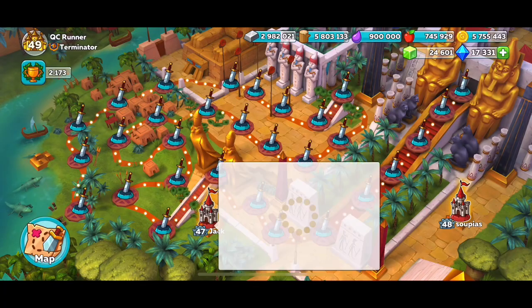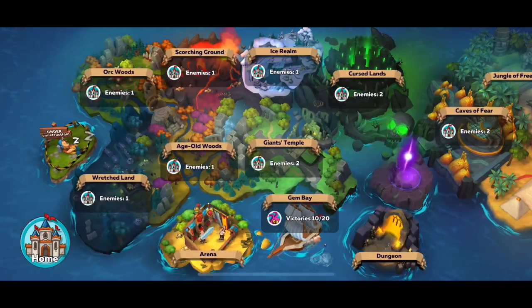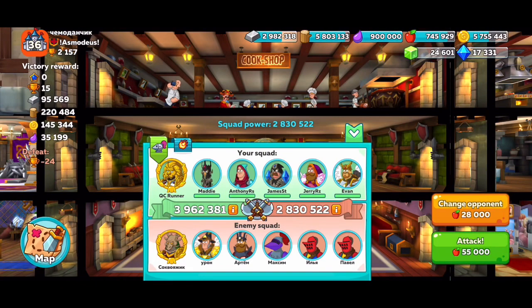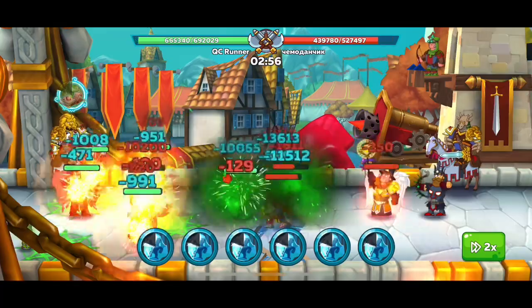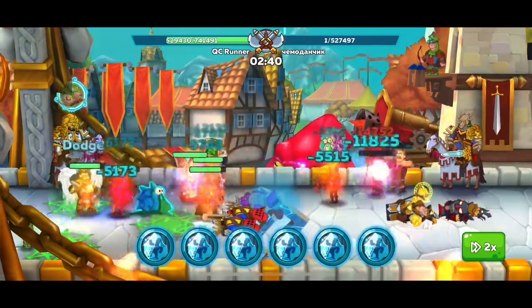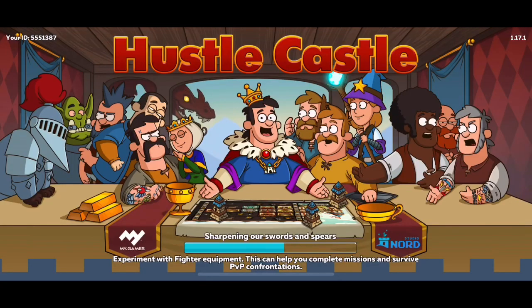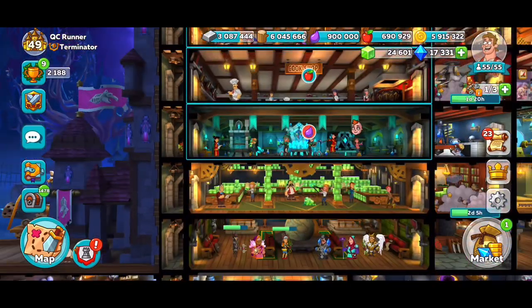Starting tomorrow, the portal's open again. This will be my first time doing the portal with being able to carry 900K in food. As we're going to see shortly with the set workshop, legendary items are highly in demand and very crucial. The set workshop, if you're not going to spend money, is going to be a very slow grind. So getting any legendaries is going to be helpful.